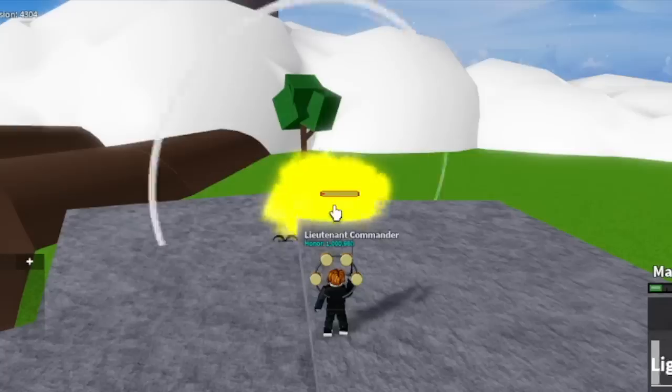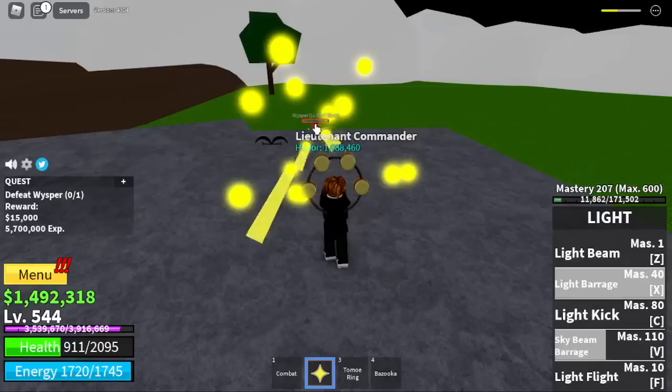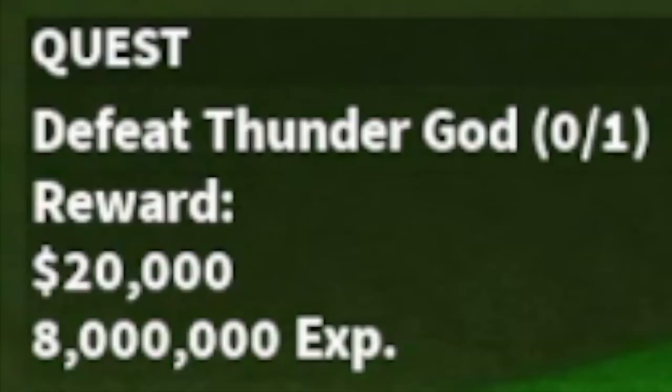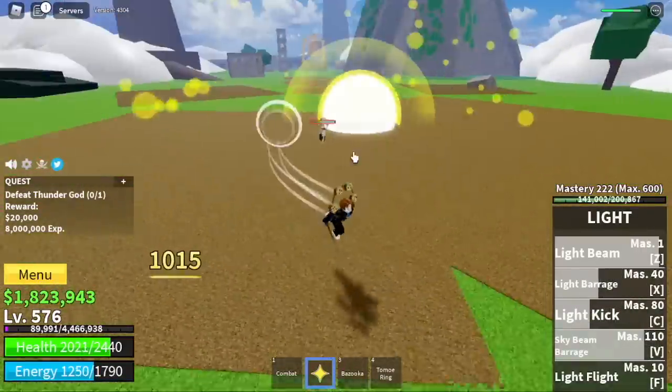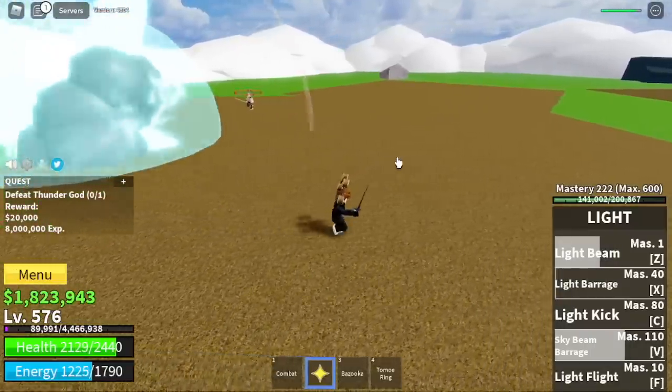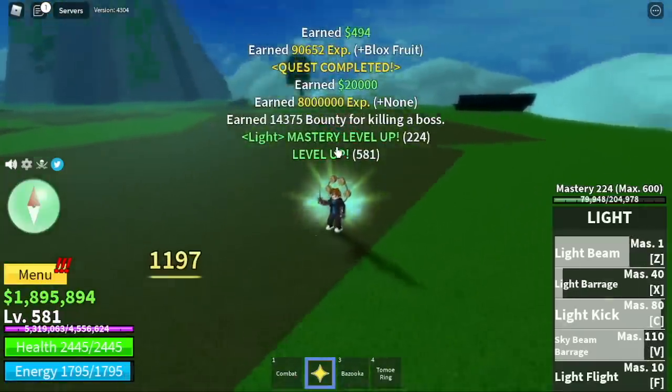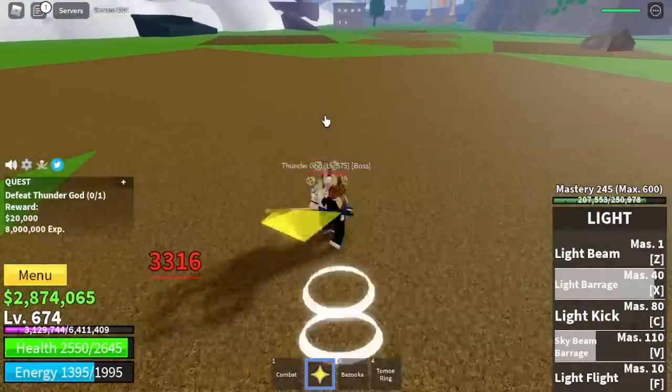Our next target is at level 575, and that boss is the Thunder God. Remember how you defeated Magma Admiral — that's how you will defeat this enemy. Use your skills, use your Observation Haki or your dash to dodge his attacks. Your target level here is 675.